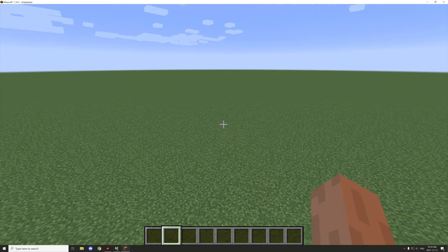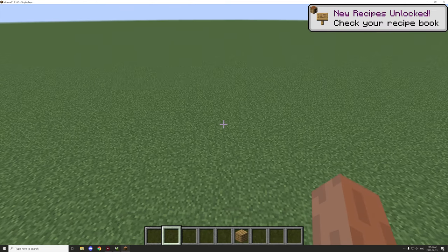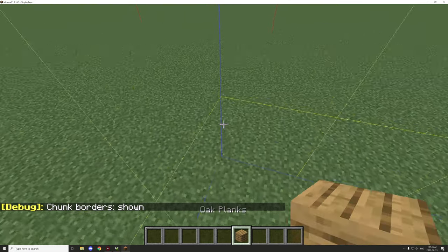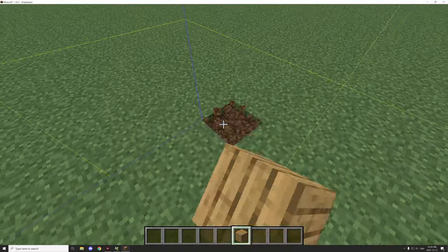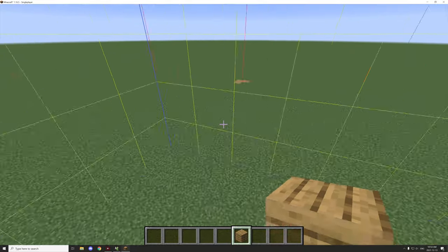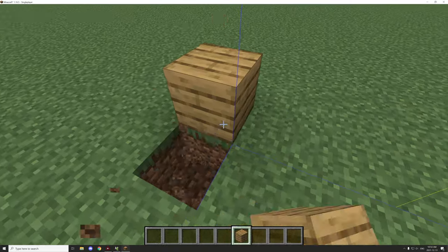I didn't actually mark out spawn, but that's fine — it doesn't really matter. What I'm going to do is just make sure I know where the borders of the chunk are, so I can get a rough idea of what I need to work with. I'm going to place some planks on the corners of the chunk — that corner, that corner, and then this corner as well. That'll give us an idea where we're building from.